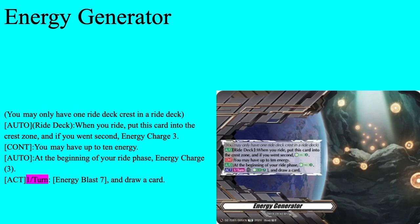First of all today, we have our Energy Generator — it's our Ride Deck Crest. You have it in your Ride Deck. Auto Ride Deck: when you drive check this card into your crest line, Energy Charge 3. Continuous: if you have 10 or more energy, auto beginning of your Ride Phase, Energy Charge 3. And then once per turn, Energy plus 7 to draw a card. All around pretty solid — every turn you get a free 3 Energy, and if you went second, you get an extra 3 on top of that. With a deck where the main vanguard costs 3 Energy to use its skill, this card is really nice to have, and if you have extra Energy you can use this to get extra hand cards as well. Energy Generator is a very solid card and it's a good Ride Deck Crest.